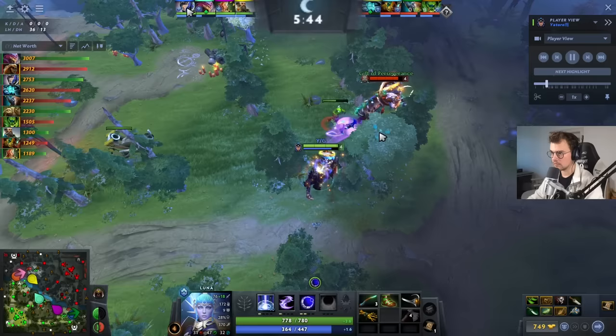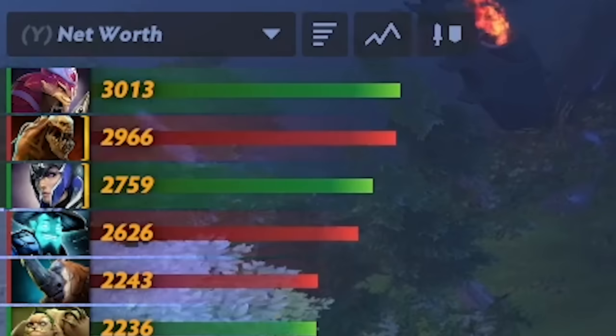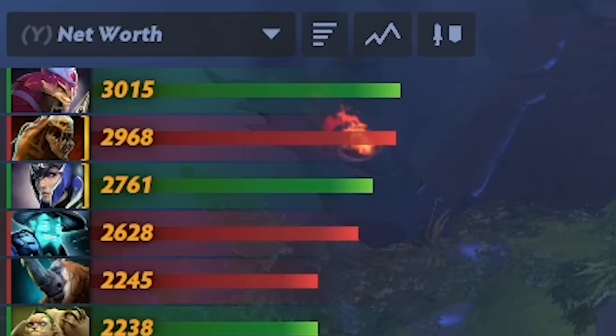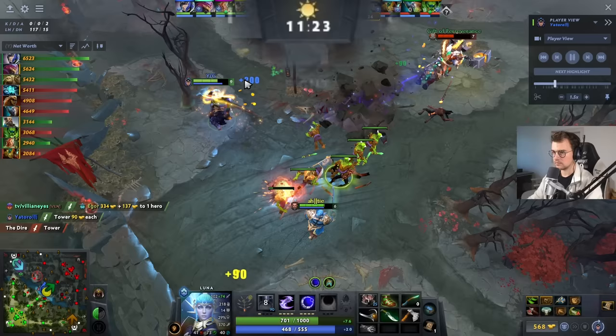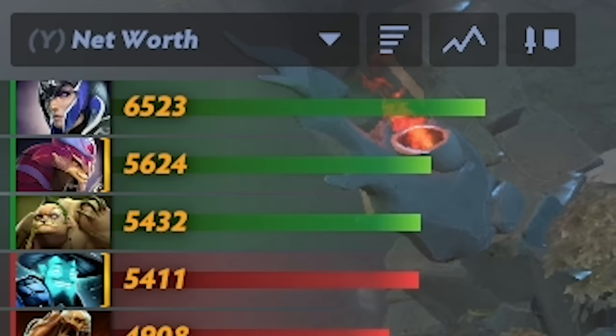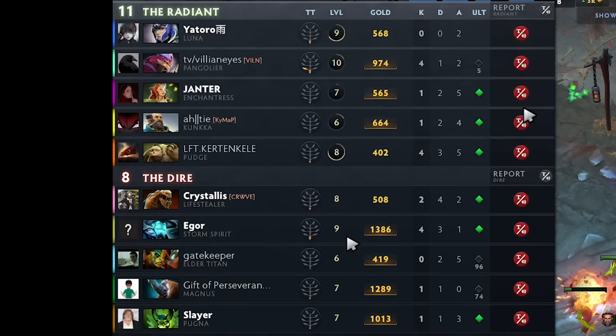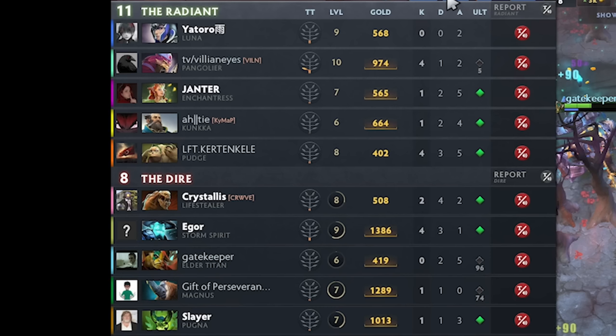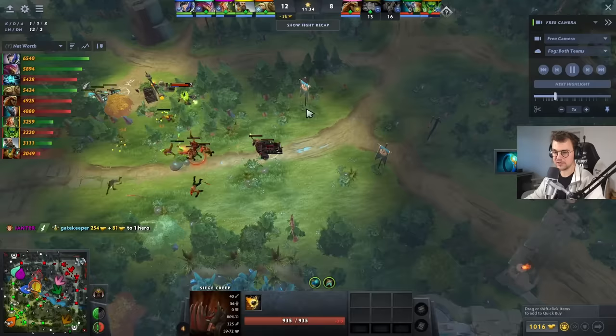At around minute 5:45 where we started the replay, Yotoro is at 2.7k net worth and level 4 — about one and a half levels behind his Pango and Storm. At minute 11:20, after doing the Ping Pong concept for five minutes, Yotoro is 1000 gold ahead of his Pangolier, one and a half levels above the enemy Lifestealer, taking the enemy mid tower, and by far the top gold in the game — nearly the same level as his own mid laner.